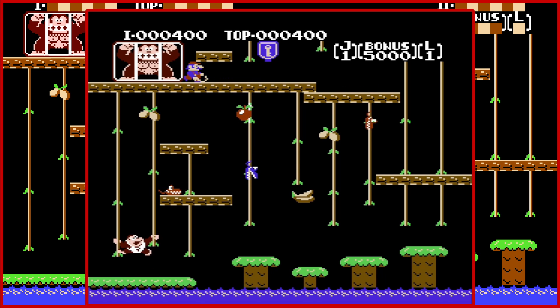You also have to avoid the crocodiles that are on these ropes. You have fruits that you can grab — they give you points, but they also do not help with fall damage. I thought you could jump across to the other rope. Fall damage is a thing in this game, just like it was in regular Donkey Kong.